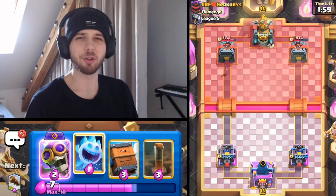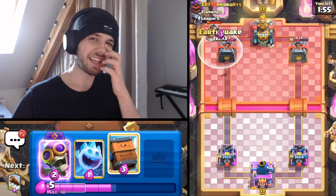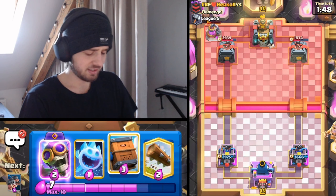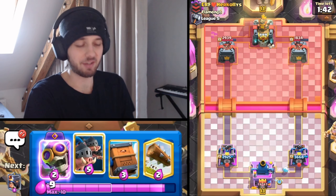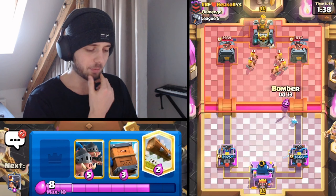I kind of forgot that you can pop the ability on a Little Prince, so I was getting scared that I would not have been able to defend the Night Witch. I thought that I had to cycle two deliveries, but it was not the case. I just don't play Little Prince anywhere near enough because I don't have it maxed out - it's only at level 12, which definitely doesn't make it easier. I will play Bomber here.